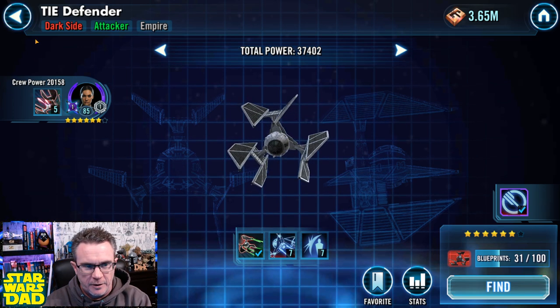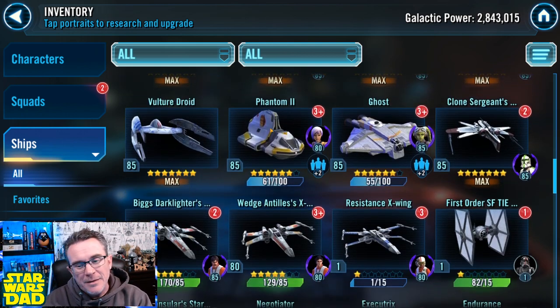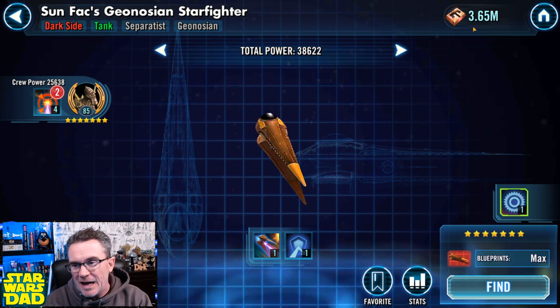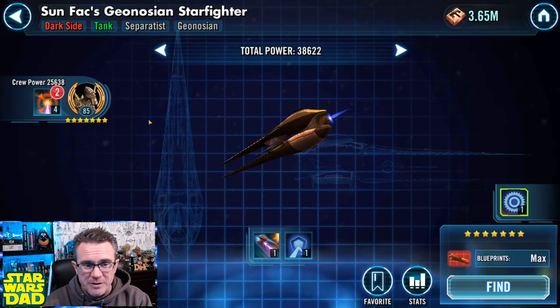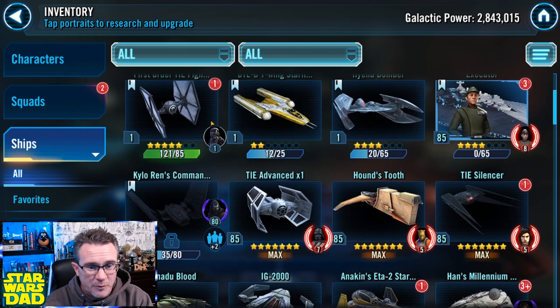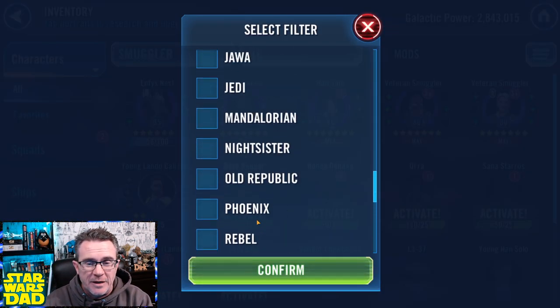First Order TIE Fighter I grab every time it's in the guild activity store. I'm farming TIE Echelon and TIE Defender with my fleet energy — not that far to go on TIE Defender, and it'll look really nice in my Tarkin fleet. I'm also keeping an eye on Phantom and Ghost in fleet arena, grabbing their shards to eventually get the Chimera. My Geos are all level one right now — I'm much poorer on fleet currency than regular currency since getting Executor. I'm saving up for that as well.